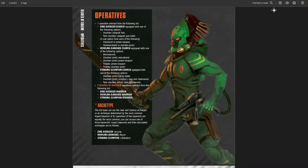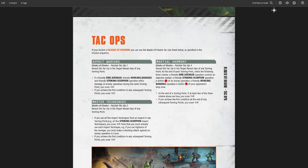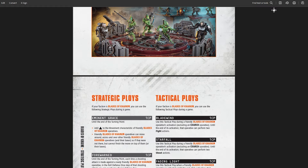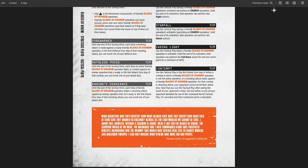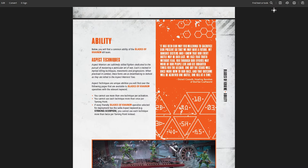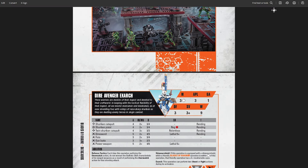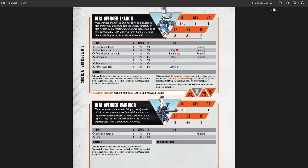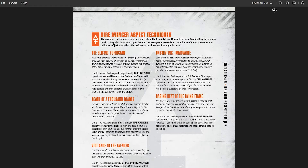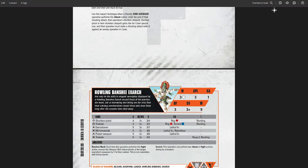They've released the full Kill Teams with all their rules, and we've got all the terrain rules. The only thing you're missing are effectively some of the narrative rules and the missions from the Salvation book. But if you're playing competitively, you've effectively got all those missions for free on Warhammer Community with the Approved Ops update for Beta Decima. The only thing you're really missing is Approved Ops itself, and those cards and their rules are readily available either in stock or via other free means.